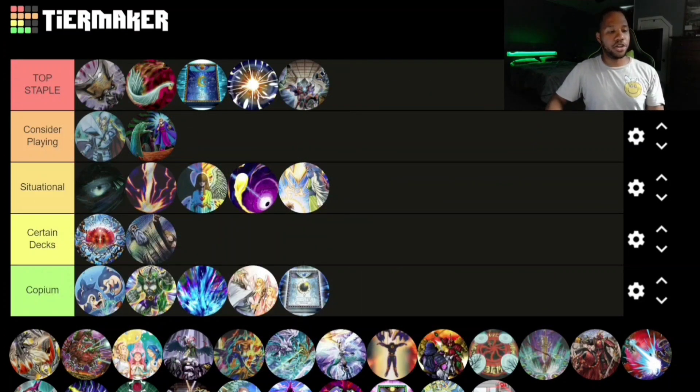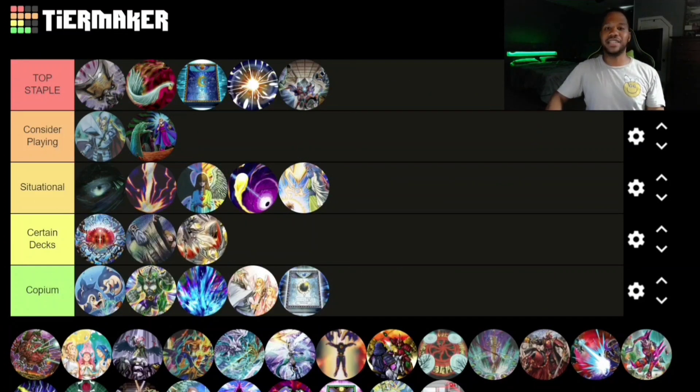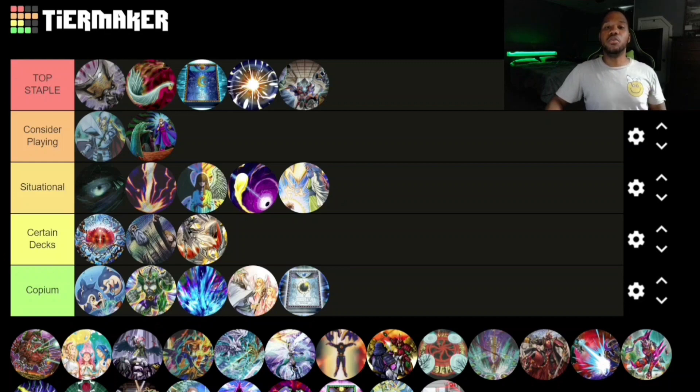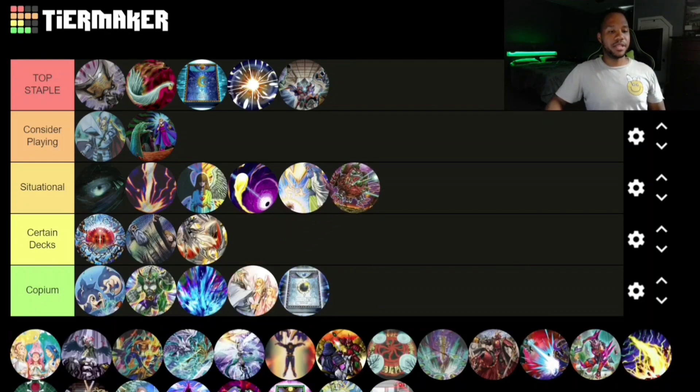Dogmatika Punishment goes in Certain Decks because it has a lot of extra deck monsters you can send to get additional effects — it's really good in certain decks. Next up is the Daruma Karma Cannon trap card, which I'll put in Situational. It's a very good card — changing everything to face-down mode is pretty powerful in the meta right now — but we'll see.